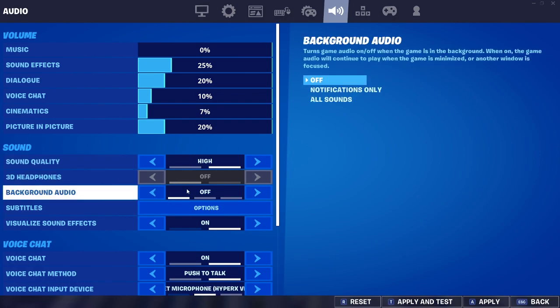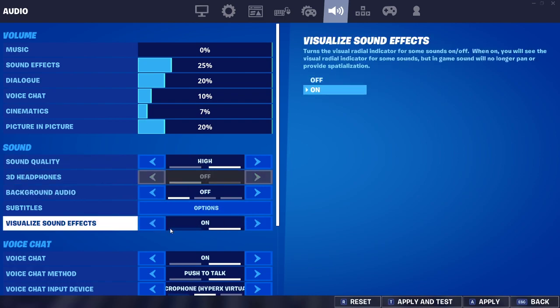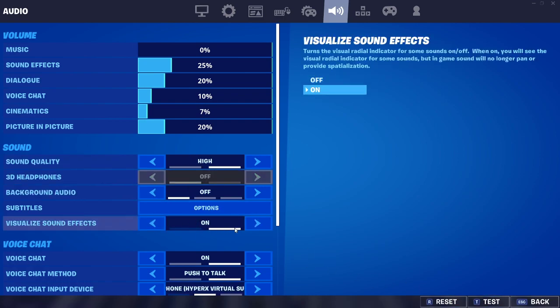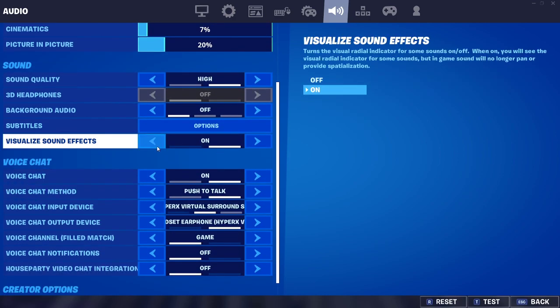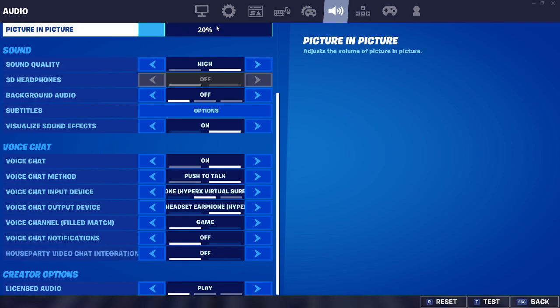Volume settings — keep it high. Visual sound effects is up to you. I like having it on because it can show you sharks and people healing and stuff like that. The only thing is it doesn't tell you how far away something is — it just gives you the directional sound: right in front, to the left, to the right, or below. It doesn't tell you up and down.